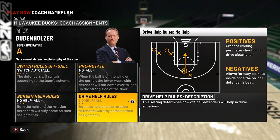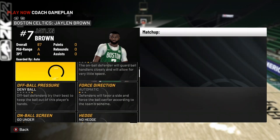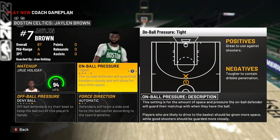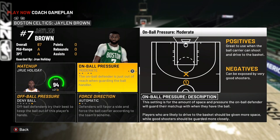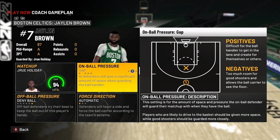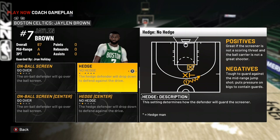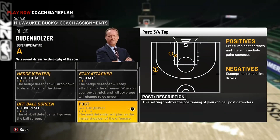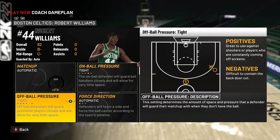If you're playing against a team with one major ball handler like James Harden, put your best defender on them. I'm putting my best perimeter defender, Jrue Holiday, on Jaylen Brown because Brown has better ball handling and an easier jump shot. In Play Now I'd run on-ball pressure tight or moderate. Since Jalen Brown can shoot well, I go over on screens. Always make sure it's three-fourth bottom, not top.